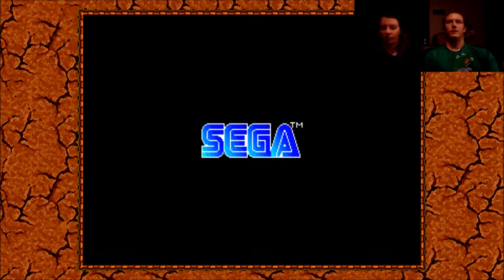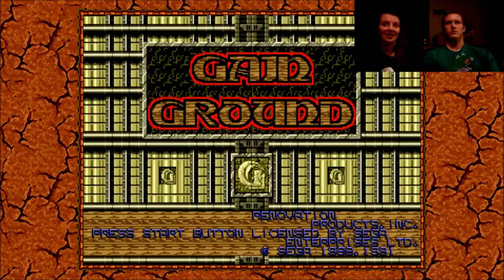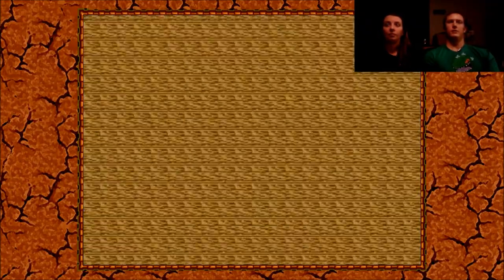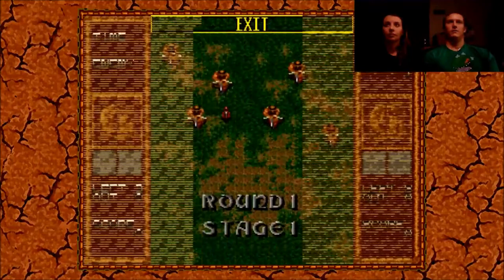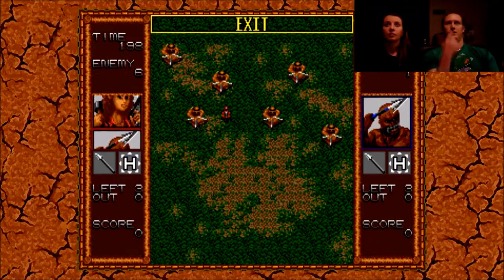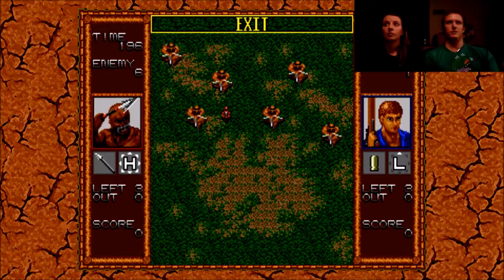Press A to join. If I remember this right, we pretty much move through. We want to move from beginning to end. I don't think we have to kill all the enemies, but that's one way to finish — or go to the other side.